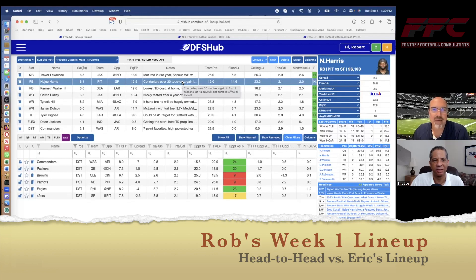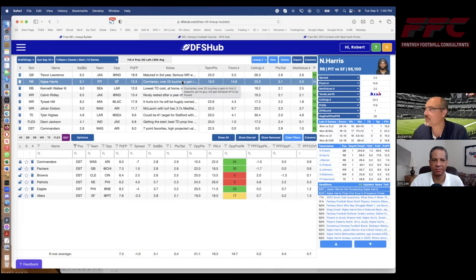Running back number two is Najee Harris — a little bit of a contrarian play, but we're playing in GPP. He's facing an unbelievable defense versus San Francisco. The guy gets 20 touches a game on average in his first two seasons — he's their go-to guy. I think he's going to get dumped off a lot by Pickett with the pressure from San Fran. So he's my guy.